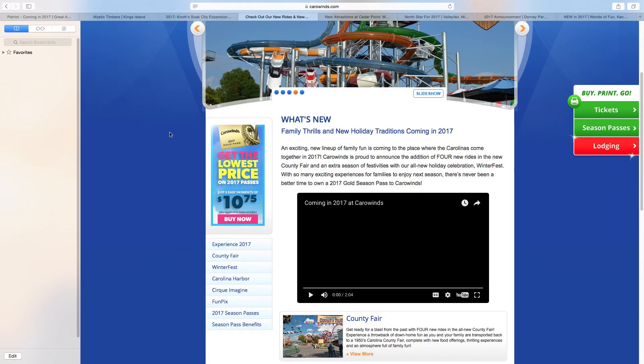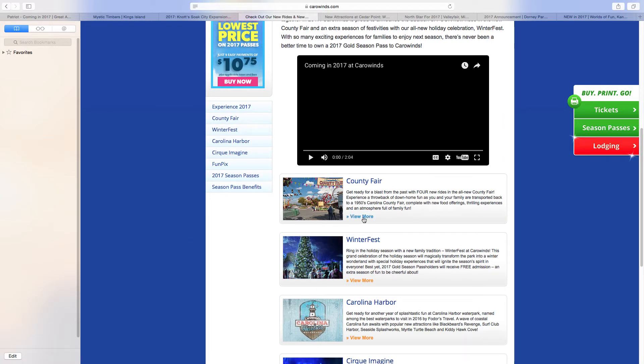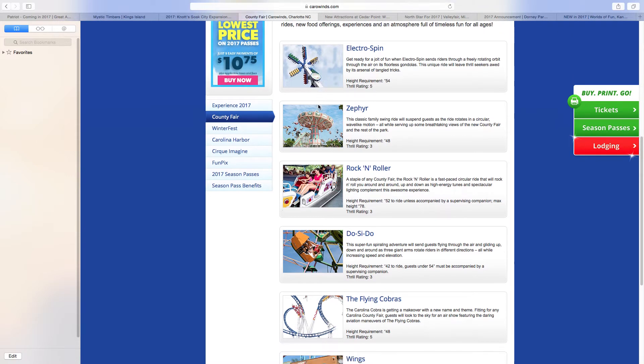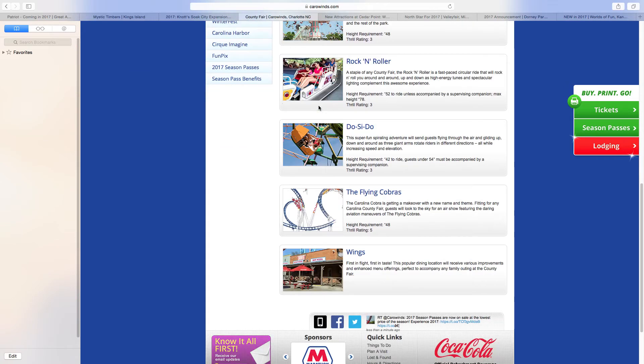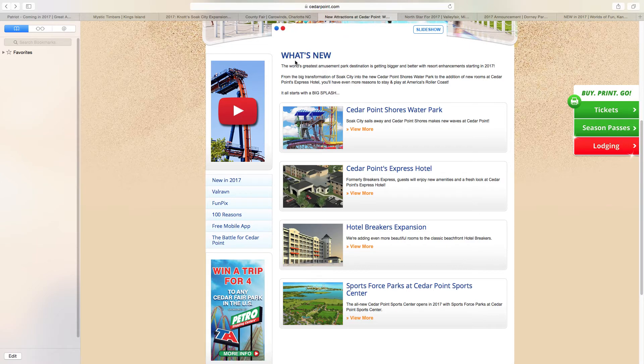Moving on to Carowinds, they're actually kind of going all out in my opinion. They're getting four new rides for a county fair area: one of those Mondial Top Scans, a Huss Troika, a swing ride, and one of those rock-and-roller style attractions. They're also getting some new food options. And they're renaming the Carolina Cobra to Flying Cobras — it's getting new theming and a new name. Overall this is a nice fit for Carowinds.